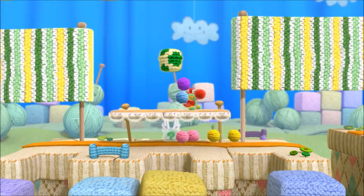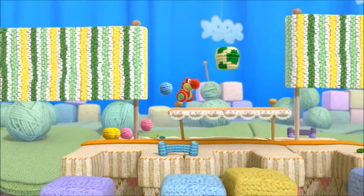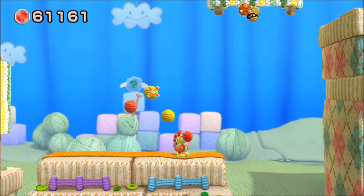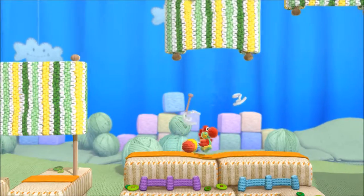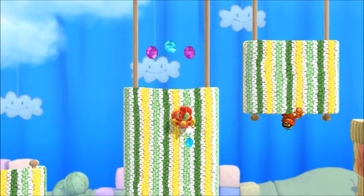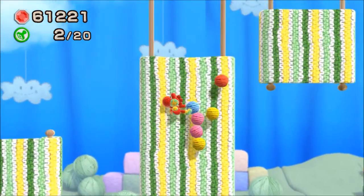Those down there look like dumbbells, but they're a fence. Any of these Shy Guys who are holding crochet hooks will try to fall on you and stab you. You can spit a yarn ball at that guy, tie him up and he'll follow his doom. Which makes me grin, because I hate Lakatoos.